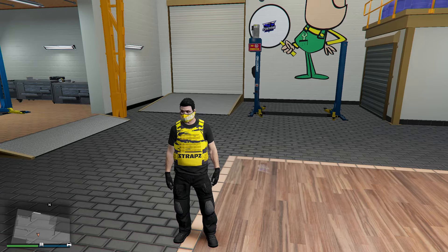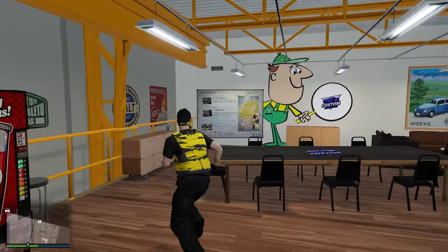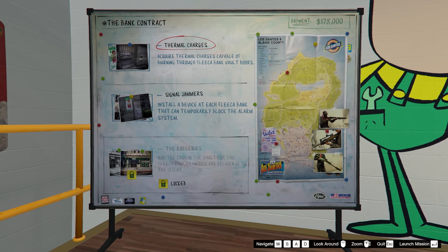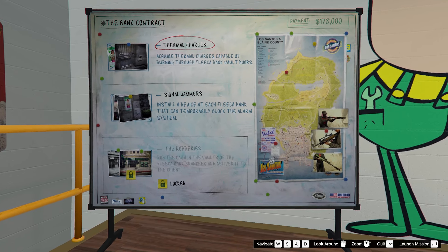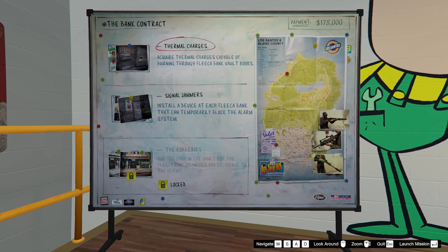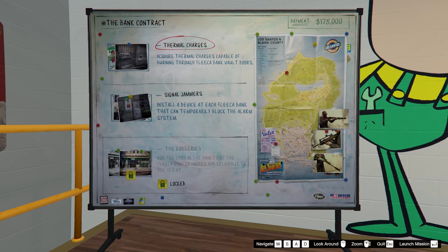For players who only own an auto shop, the great thing is you can do your job board. When you go upstairs, you can see there's going to be a massive contract board. It's supposed to show you three contracts that you can choose from. I've already selected the bank contract. Once you select a contract, it's going to give you two set of missions that you can do, and then finally the main one, which is locked until you complete the other two. For the bank contract, the prep missions are the thermal charges and signal jammers, and once we complete those, the robbery is unlocked.